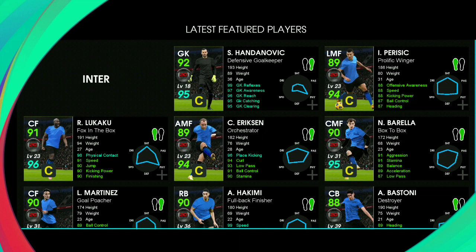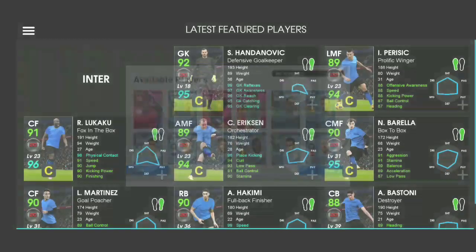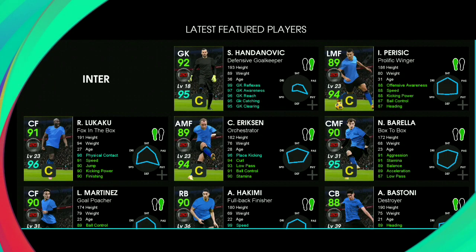In this video we're going to take a look at the new featured packs available on 8th April 2021 and 12th April 2021. Before starting, let me remind you that the chances for the iconic players from Barcelona will be available from 8th April 2021 after the update, so be ready for the update.